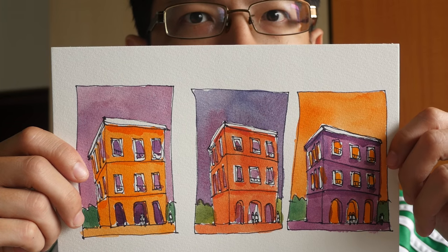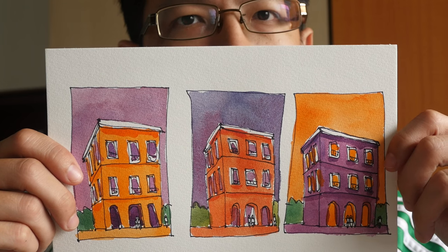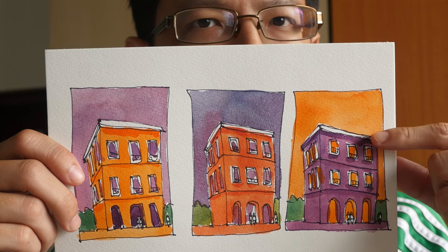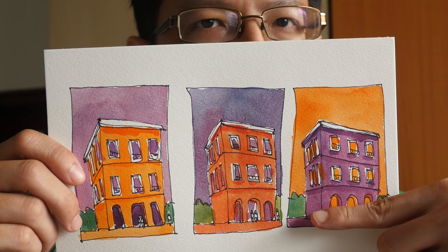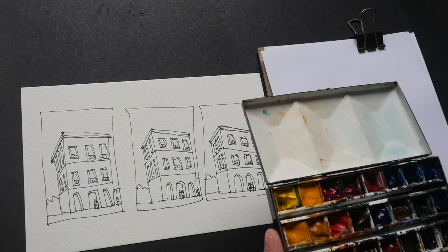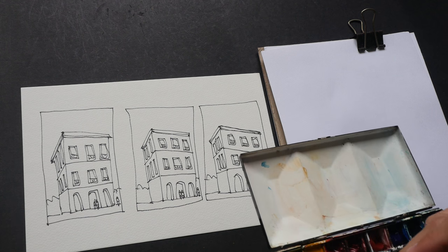Hi, this is Teo from puckerblocks.com. For today's video I want to explore the secondary color scheme, which consists of orange, purple, and green. Before I start, let me try some color mixtures first to determine the orange, green, and purple.